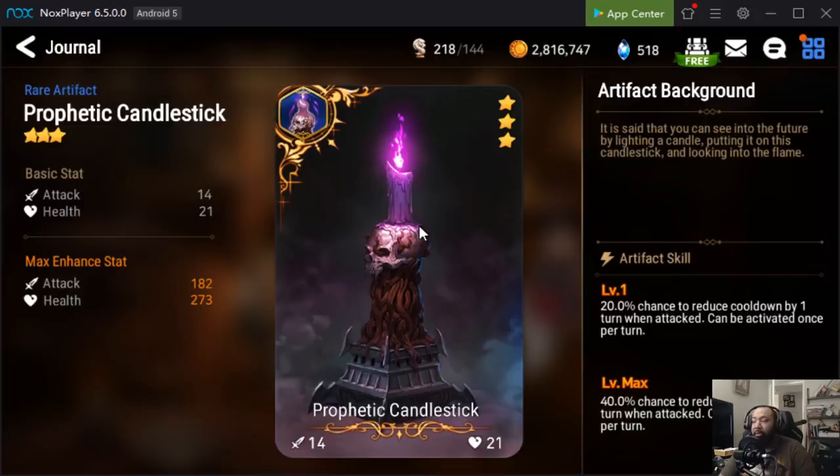Prophetic Candlestick has a chance to reduce cooldowns, so if you're in troublesome situations like Raid running an Angelica front or Montmorancy — though I don't recommend it on Montmo — this card makes Angelica's S2 more consistent and lets you use the S3 more frequently, especially if you're hurting on speed. I recommend grabbing just one of these and getting it to level 30. You don't have to go all in right now, but having at least one at 30 means it's ready when you need it.